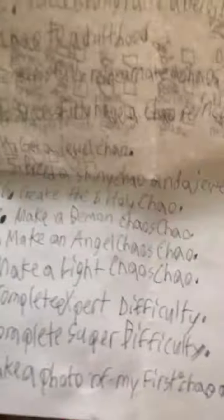Nine: make a light chaos chow, which in my opinion is going to be the hardest. Number ten: complete expert difficulty on chow karate. Number eleven: complete super difficulty. And last but not least, once all these things are done on the checklist, make a photo of my first chow for nostalgia.